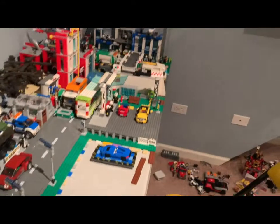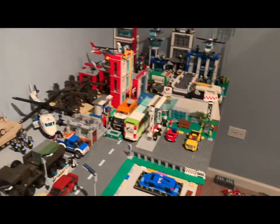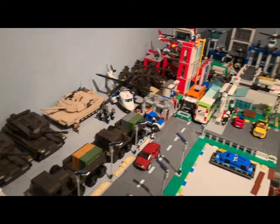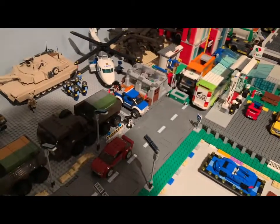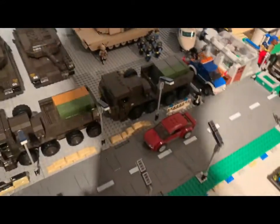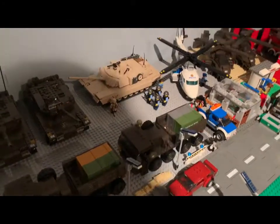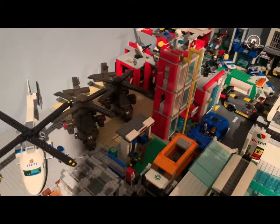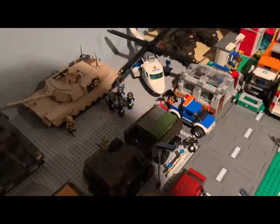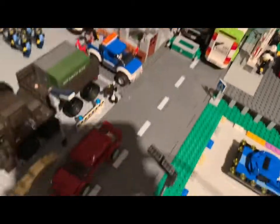We've got some military guys dotted throughout. The president is here — it's kind of the best place to put him since he doesn't have a specific area. I'd like a presidential building or government facility, but the police station doesn't have much space inside and I don't have the parts to build something new right now. We have sandbags lining the edges, transport trucks, a few tanks, and helicopters up here. The police helicopter finally has a home, and there are SWAT guys and more military back in there.